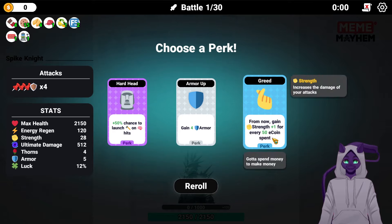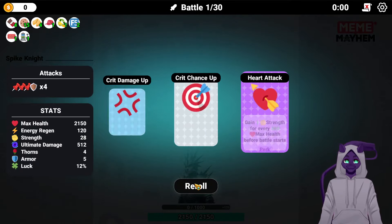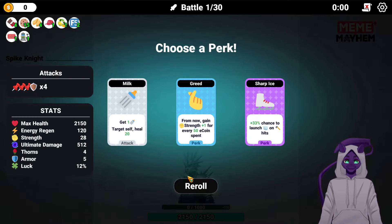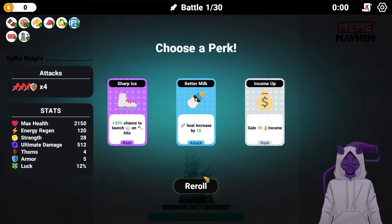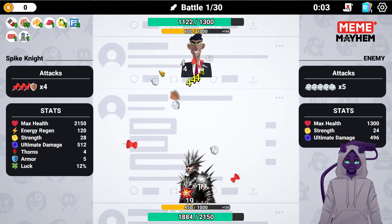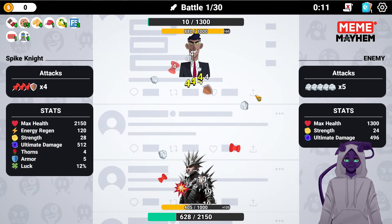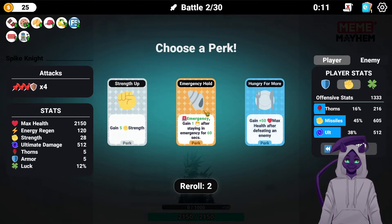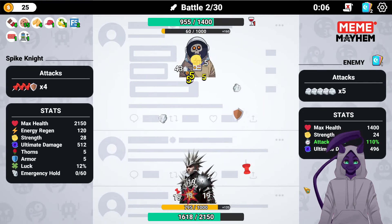Gaining four armor isn't bad. Gaining strength is also not bad. But I think I want to go for something a little more tangible. The milk is pretty okay, to be fair. We don't have too much thorns. I don't want thorns up, but I don't want just a regular pin. I think I'm gonna keep flipping until we find maybe thorns quest or something. Alright, there we go — we have thorns quest, so we will just take that up. Which means we now have scaling damage with our pins.